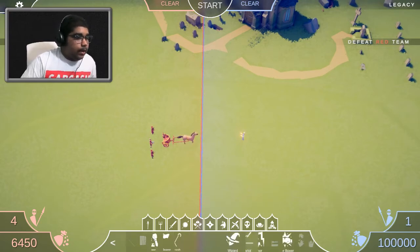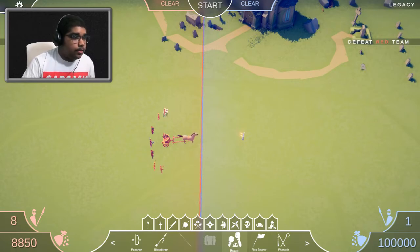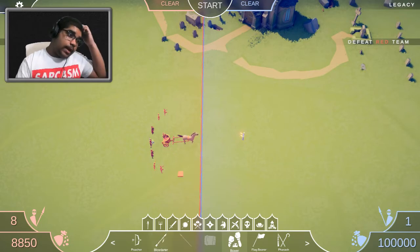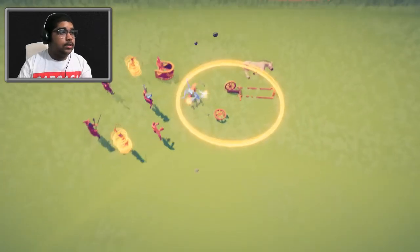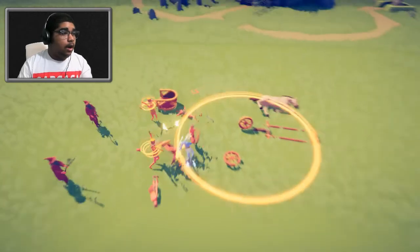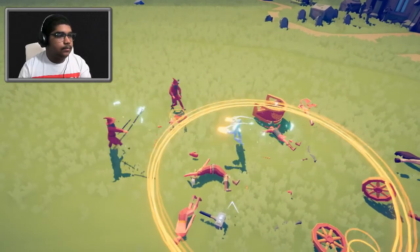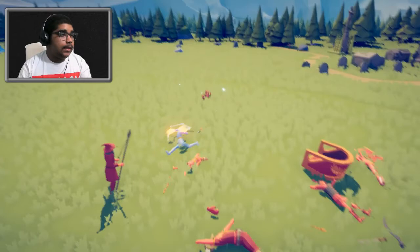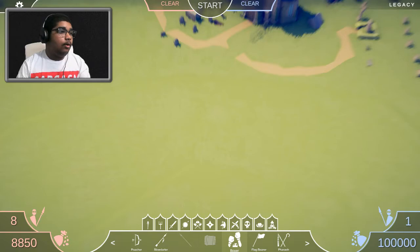What else do we have? The pharaoh is actually really cheap so let's put two pharaohs, and some normal boxers too. Let's see what these guys do against the super boxer. The chariot goes in and the pharaohs just kind of make the super boxer stop a little bit, but yet again it's a clean sweep by the super boxer — absolutely not even fair.